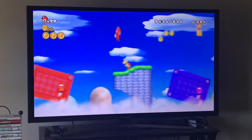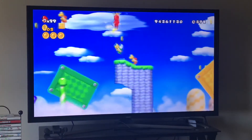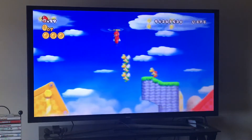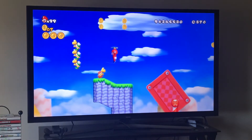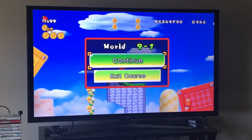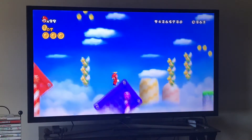Here's what you have to do: you have these platforms tilting like this, so you have to be very careful. If you have the propeller suit, it will be pretty easy — feel free to use it. You get our first star coin right there, just above that. If you didn't have the propeller suit it would be kind of hard to get, that's why I recommend you have it. If you do have it, it's pretty easy.